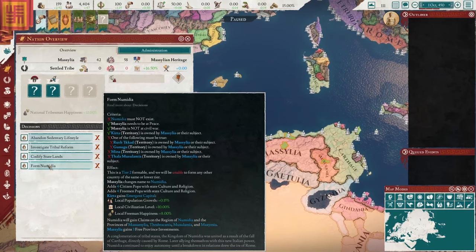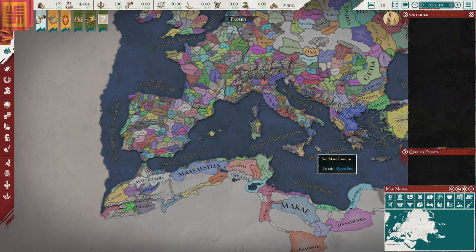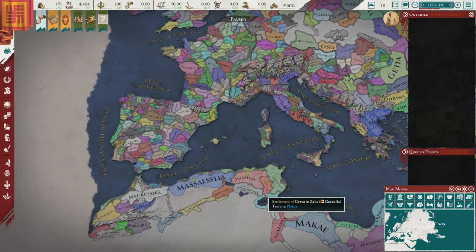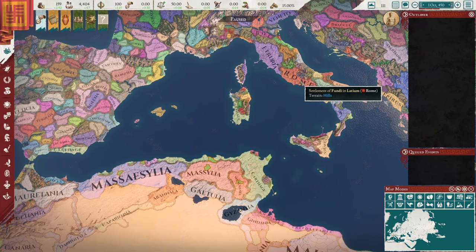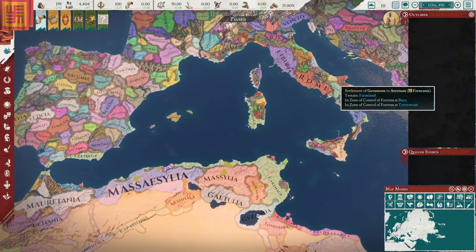We're going to have to take some land from Carthage, who's pretty tough at the beginning of the game. But as a personal goal, I would like to expand outward beyond North Africa and take all of Italy and Iberia at some point, maybe even bits of southern Gaul. We might go the historical route and try to ally Rome and fight Carthage that way, which is kind of what they did in real life. And then Rome eventually betrayed them and subjugated them.